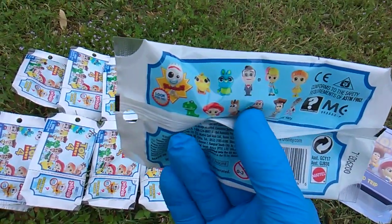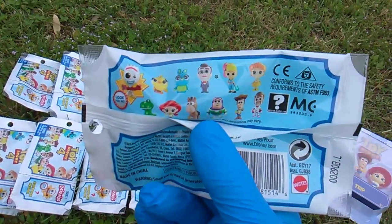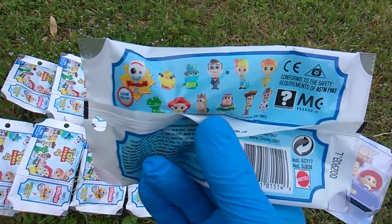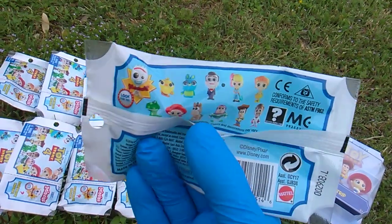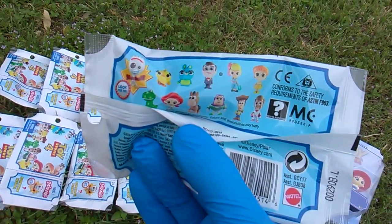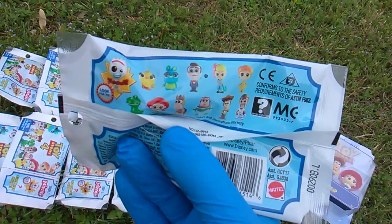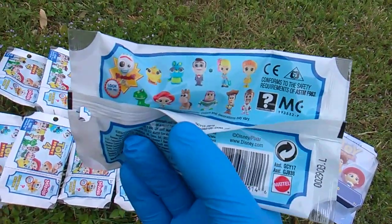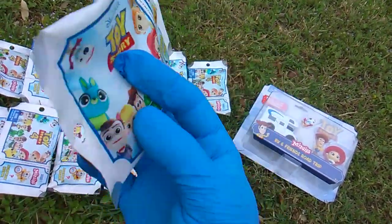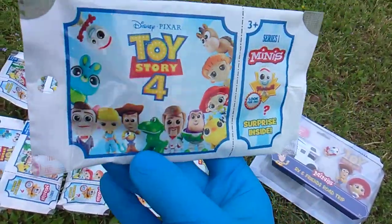We've got Forky, Ducky, Bunny. I always want to call that guy Slappy, but his name is Benson. Bo Peep, Gabby, Rex, Jesse, Bullseye, Buzz, Woody, and Duke Caboom. One, two, three, four, five are re-releases from the earlier sets.